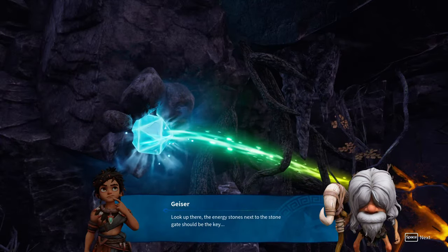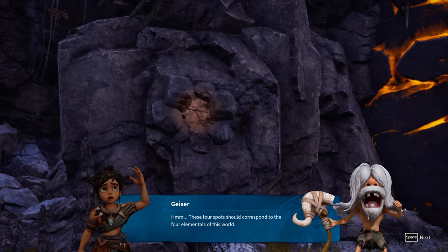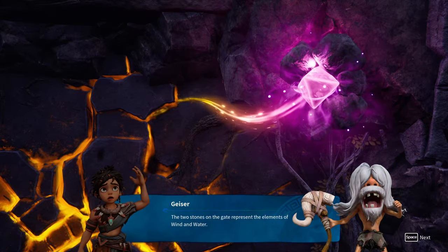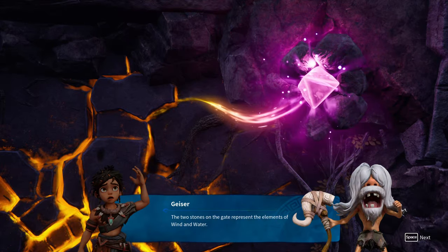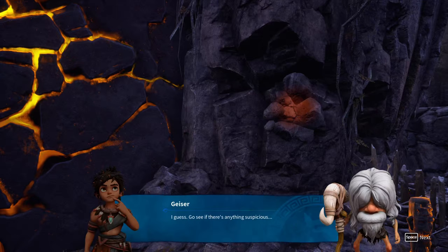The energy stone is next to the stone gateway - our gate should be on the key. Two empty slots, four slots, four elements - wind, fire, water, and earth. The two stones on the gate represent wind and water, so we need to find the other two. Go see if there's anything suspicious.